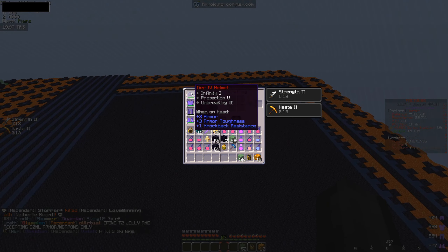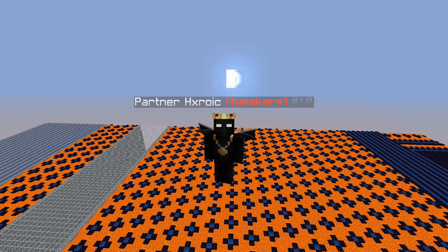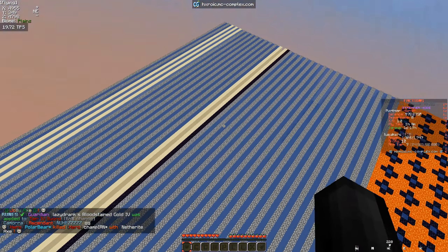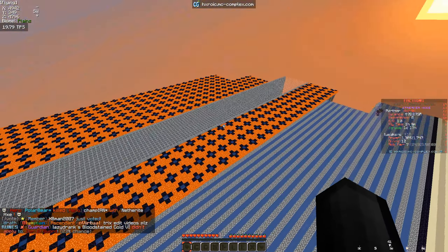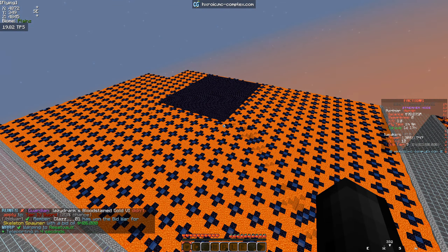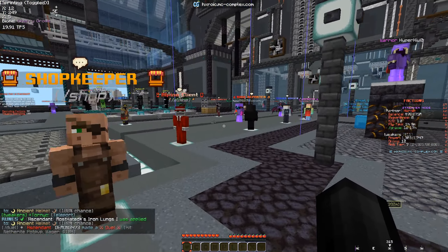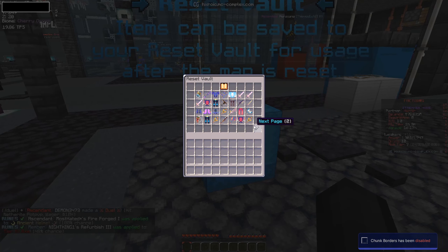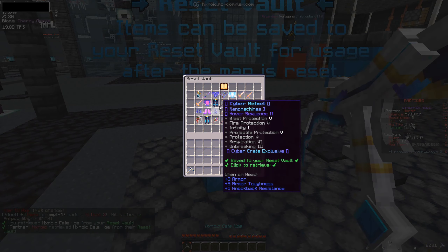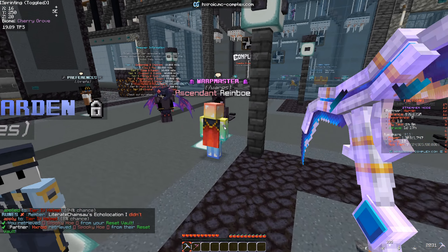I'll drink a booster and grab the infinite cell wand. Selling the collection chest: 4 million, 2.8 million, 42 million in the farms, 2.2 million — looks like we're close to 100 million total. The reset vault is open so I can grab my spooky hoe, but I need enchants for it. With the 1.25x booster: 54 million from the big chest, then 5, 5, 6, and 6 million — about 91 million total from that sell, not half bad.